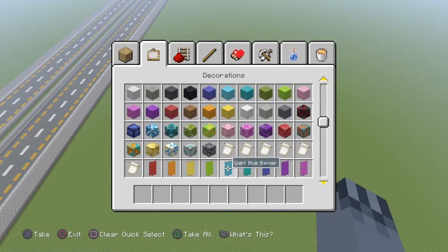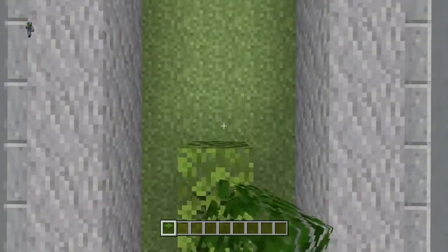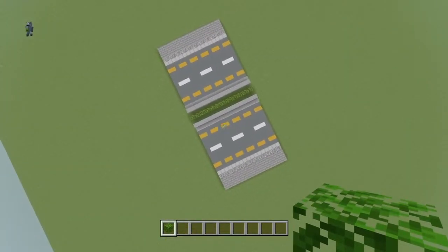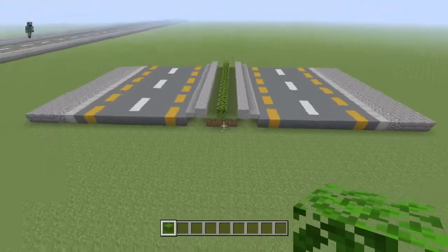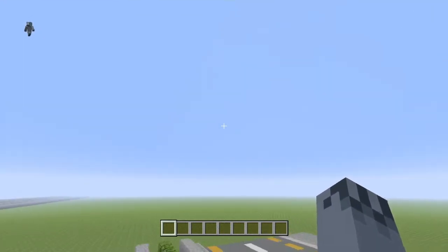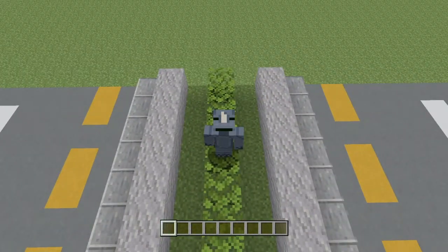One more detail you can add — I'm just going to show you this one here — is you can add a strip of oak leaves going in the middle. That just adds a little bit more detail, and it is something I'm considering doing on there. You can add little street lights going either side too, but that is completely up to you. Anyway guys, I thank you all so much for watching, and I'll see you on the next one. Bye guys.